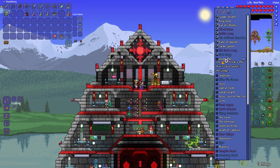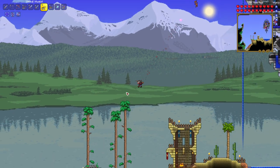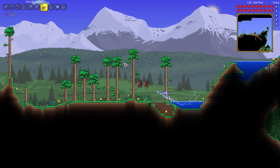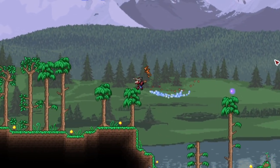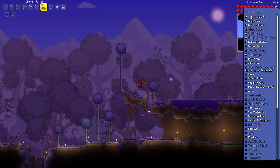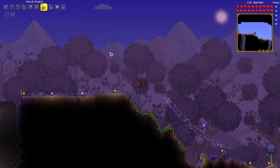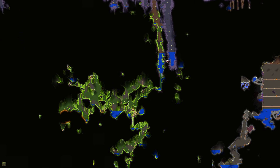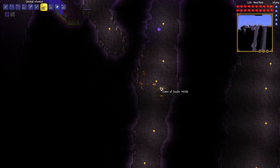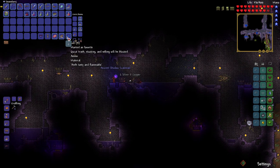Now we can move on to the real meat and potatoes of today — going down to the jungle to whoop the queen bee and explore a bit more. I'm not sure what's going to happen once we get there. I haven't seen any post-boss world change pop-ups, but maybe something involving murk and sludge enemies is post-Eye or post-Skeletron. I already got a shotgun and accessories from there, so we'll just kill the queen bee and move on. Hey, ancient shadow scale mail — a little late, but I'll take it.